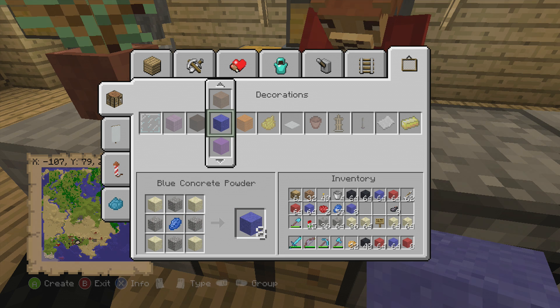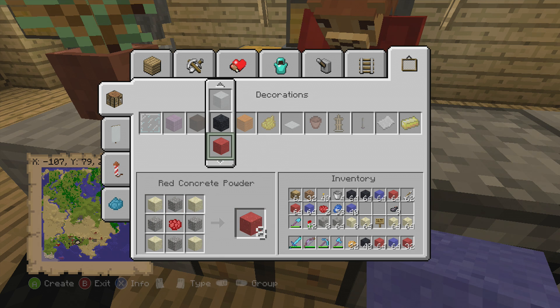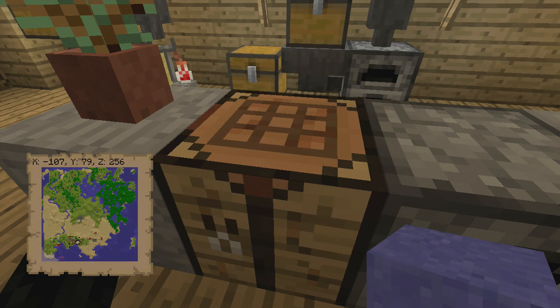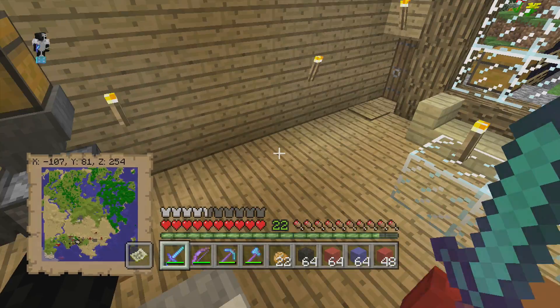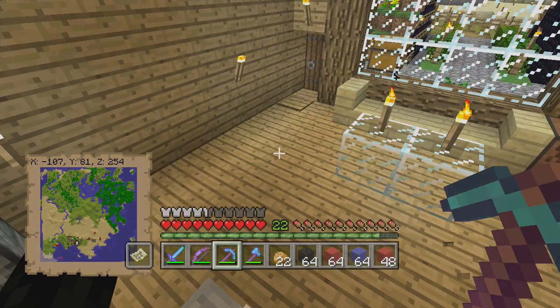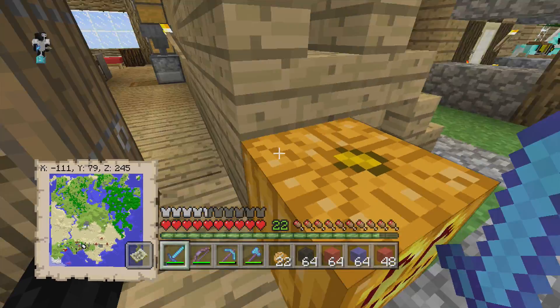So we're gonna go blue and just craft a couple pieces of that. Since we have some more resources, let's make some more red and then some more black. That is like tons and tons of concrete powder and we can keep making it. Let's just keep making it — more black, and can't make any more blue. Look at all that concrete — that is so cool. We got all this done in only four minutes.